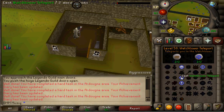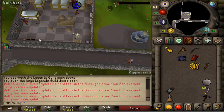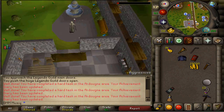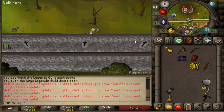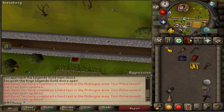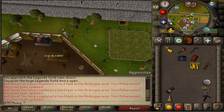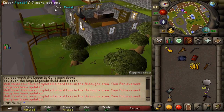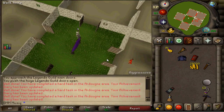Teleport to the Watchtower — this completes task number seven. Climb down and enter Yanille by climbing into the hole. Go to your Player Owned House, which you set to Yanille earlier when in Ardoyne, and enter your POH to complete another task.